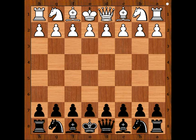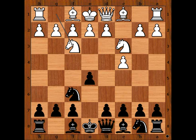Zoltan Ribley had white pieces and he started with c4, going for the English opening. e5, knight to c3, knight to f6, knight to f3, knight to c6, d3, bishop to e2, e3.